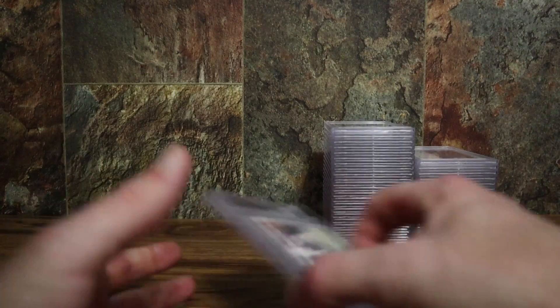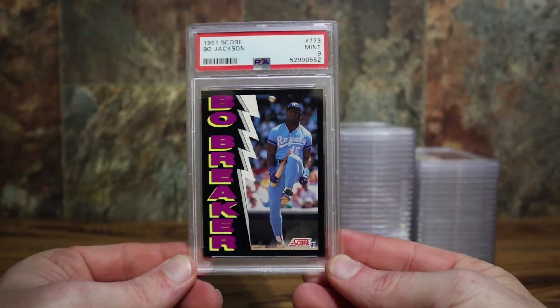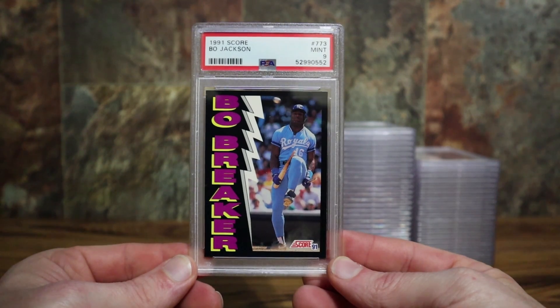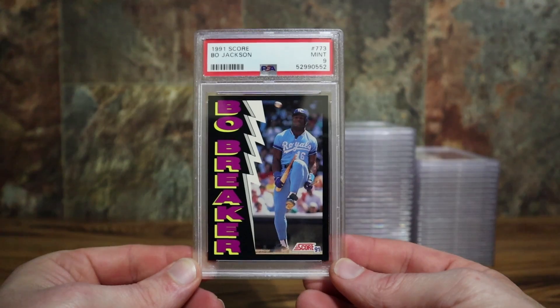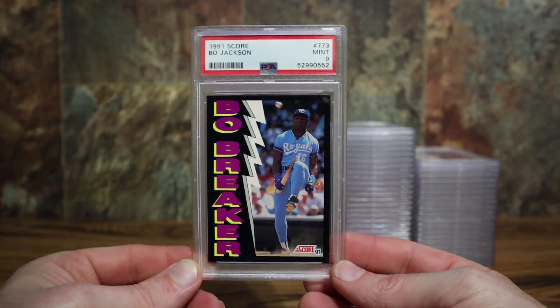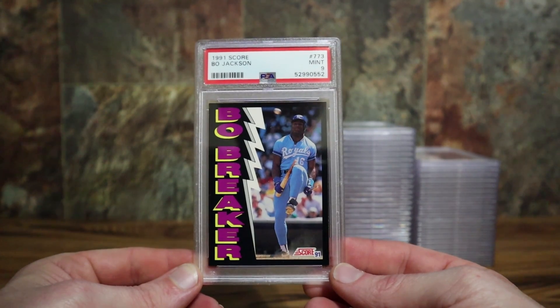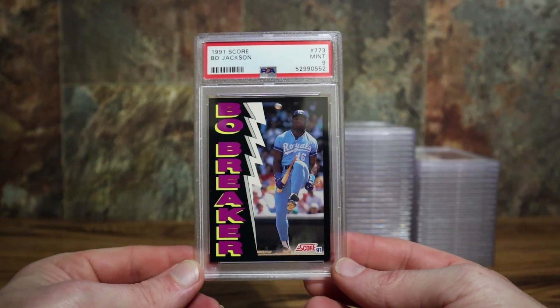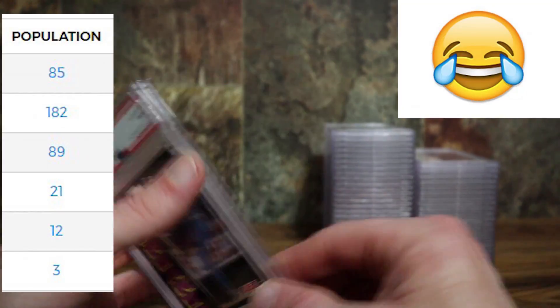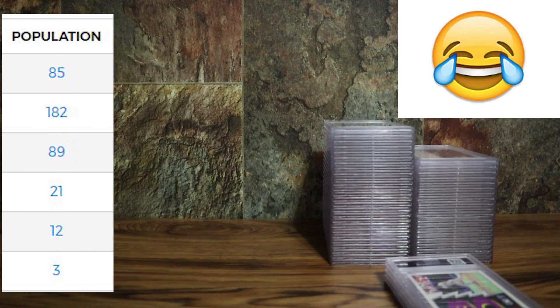And then one more got the nine — I'll really have to look at that one closer and compare it to the two 10s to see what they knocked me off for. The population reports pretty much dictate how tough it is on this card. Last I checked, the PSA 10 population is something like 70–80 while PSA 9s are around 300 — roughly a 3-to-1 ratio. That's definitely not pop control; it's just a tough set with those black edges and borders.